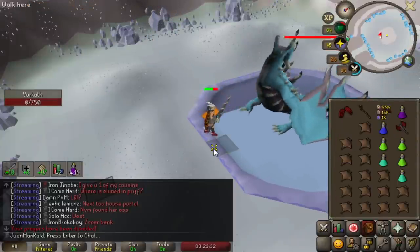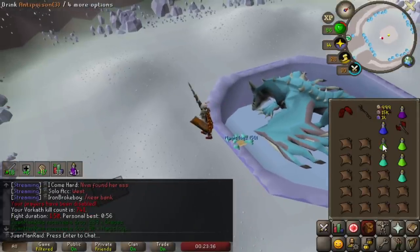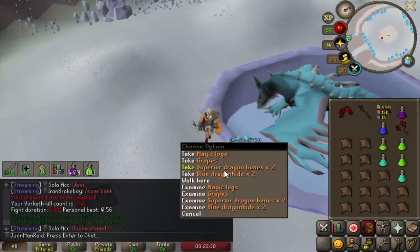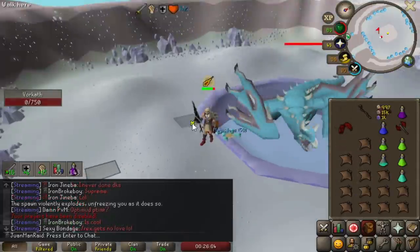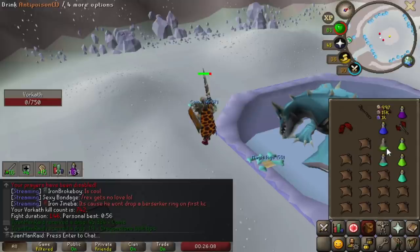That was so OP. I only used one food that kill — what the hell? This is so OP, I just don't use food. We just did our second kill and I've used two mantas so far. Three mantas. It's actually so crazy. And it could be way better too — I don't even have the most ideal setup.